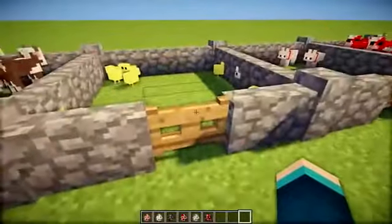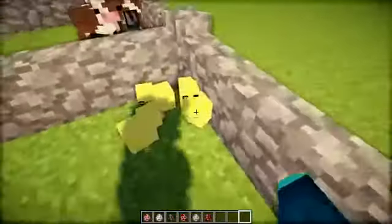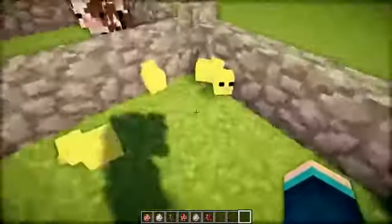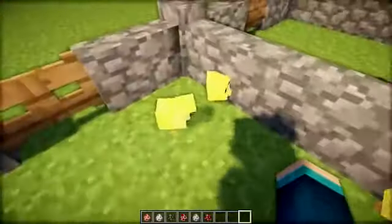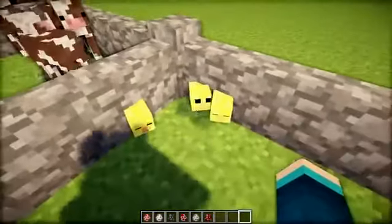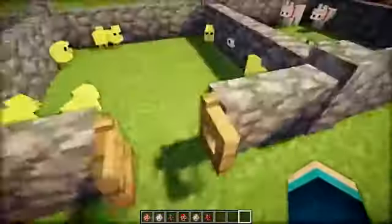Next up we have the baby chickens, and they're nice and little yellow, like in real life they are. That's much more realistic — these should just be in Minecraft. Look at that face. Every time I look at them, they look down at me. But look how cute they are — amazing. They're just little fluffy yellow balls.